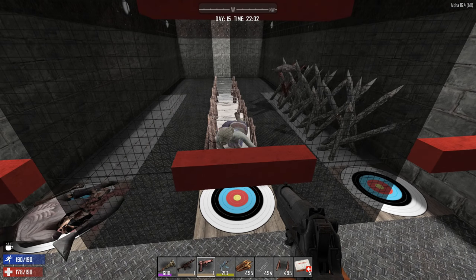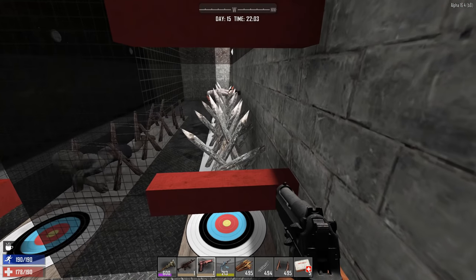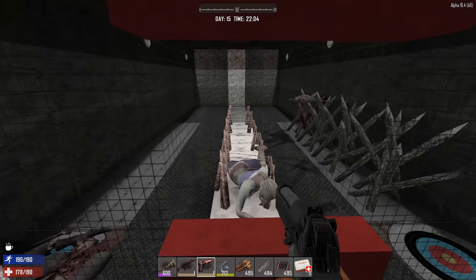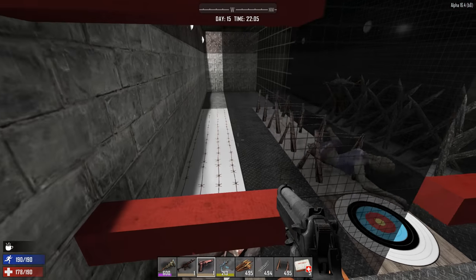So I think it's confirmed: use your spikes if you want to kill them, but if you want to slow them down, use the barbed wire fences. It's a huge difference.